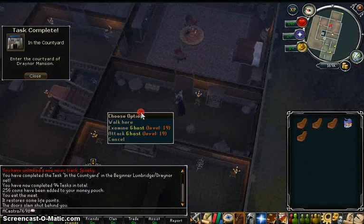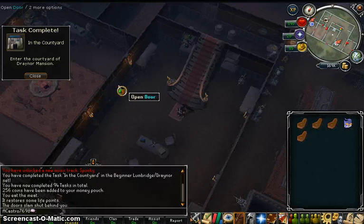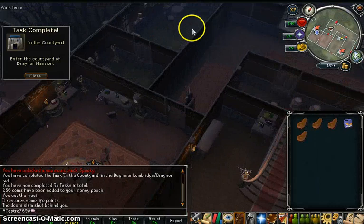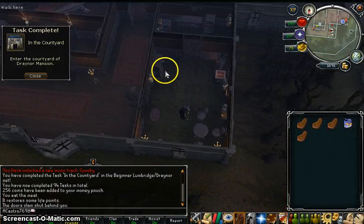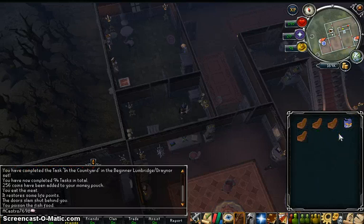These ghosts don't attack you, only the skeletons. Then you climb downstairs and open the door on the left. Open this door and take the poison. Then you put these together to make poison fish food.